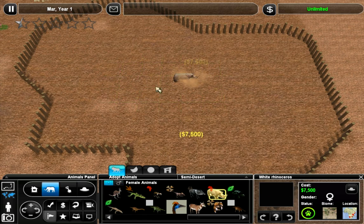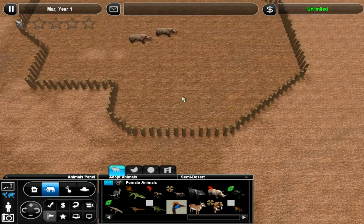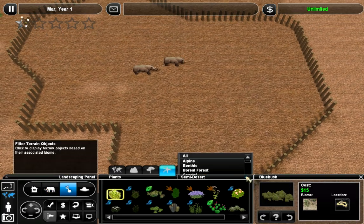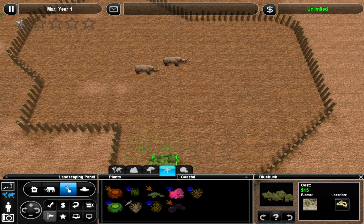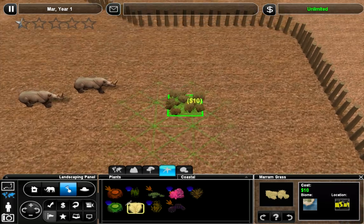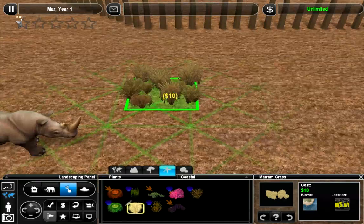So let's go ahead and stick a couple in here. I think we should start off with some basic grass - maram grass. This is one of my favorite grasses to use in the desert, just because it goes really well with the color and everything.